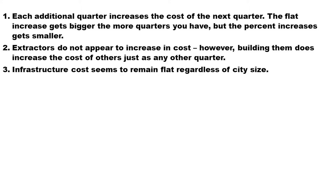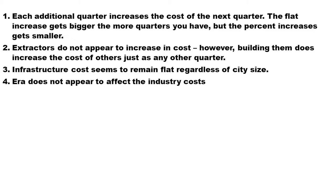Infrastructure costs seem to remain flat regardless of city size. Between zero quarters and ten quarters, the cost of my granary was exactly the same, and it didn't seem to get impacted by anything else. This seems to just be a flat cost determined by the base cost of the infrastructure. Era also does not appear to affect the production costs of anything. Going between ancient and classical had absolutely no impact, and the same was true going from classical to medieval without constructing additional quarters.